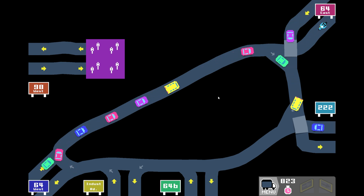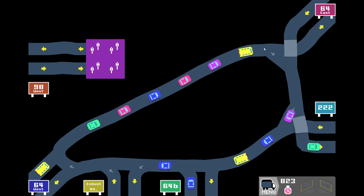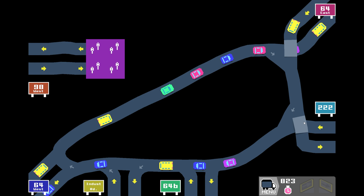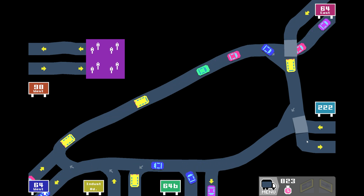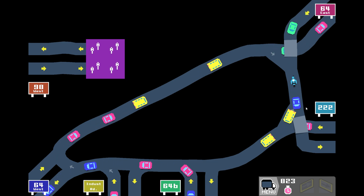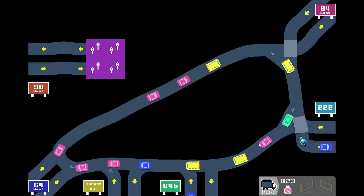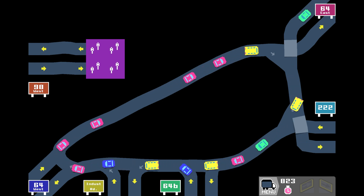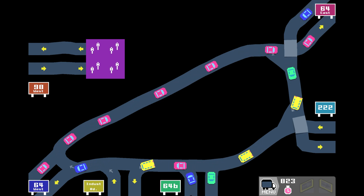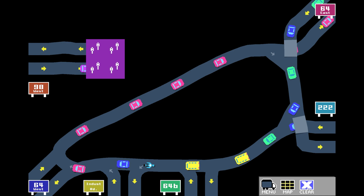Here we are at level 56. That should be some low-hanging fruit to squeeze at least a few more points out of it. Yeah, that should be better - if we build this one here first and built the connections first, come in a little bit nicer and then come out. That should be easy. Let's give that a shot - let's clear it out and see what we can do. We are at 823. Probably not a hell of a lot of improvement, but we will try anyway.